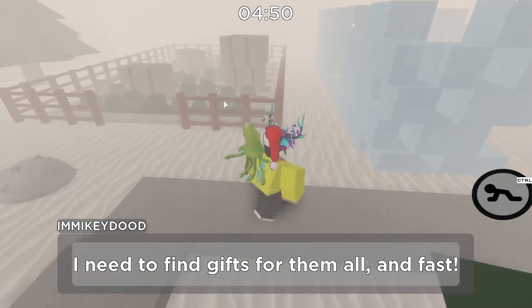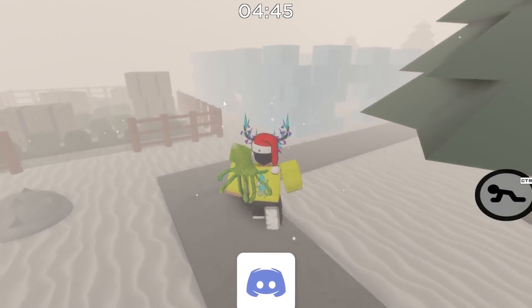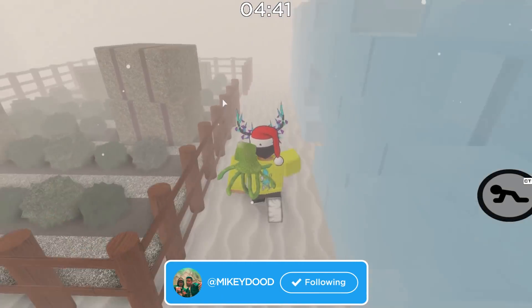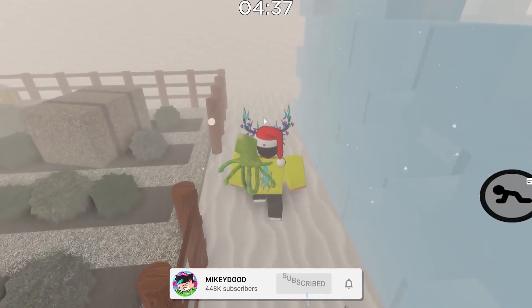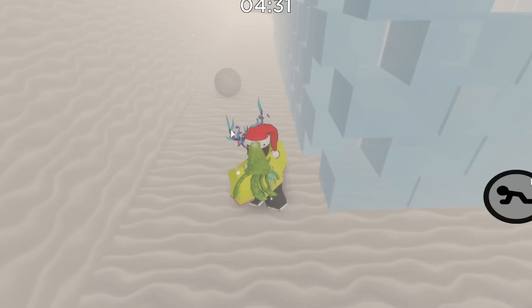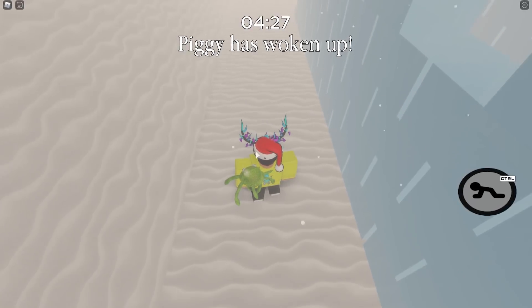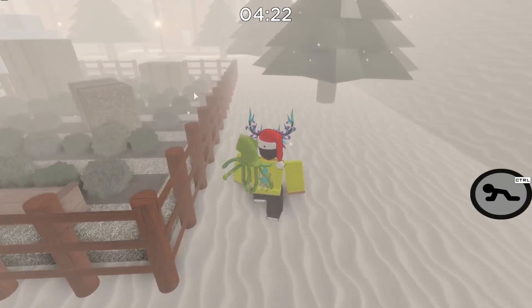First things first, we have to actually unlock this snowman trap and I'm going to be showing you guys a full tutorial, so make sure to watch until the very end. The first step is you have to head on outside behind the ice fort where the piggy actually spawns, and you have to click the first snowball that makes the snowman's body. Once you actually click it, you will hear a sound — it literally collects inside of your pocket. You do have to avoid the ice piggy.